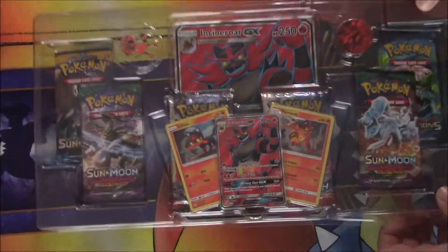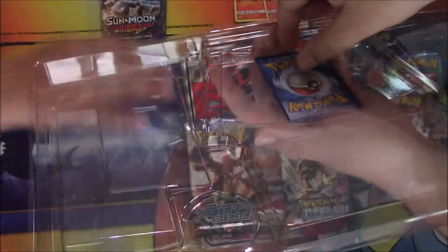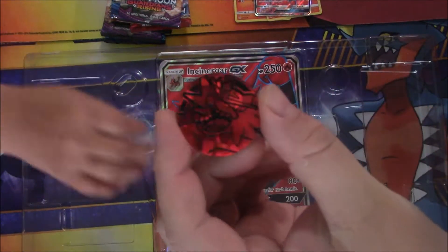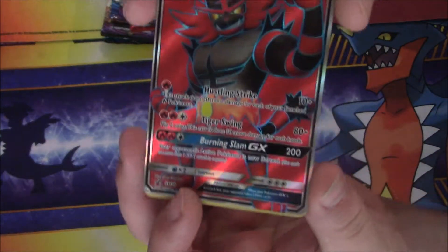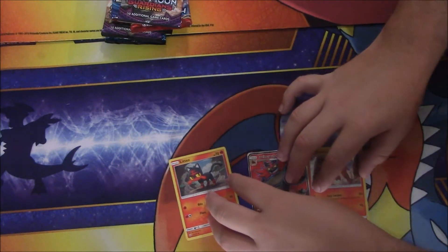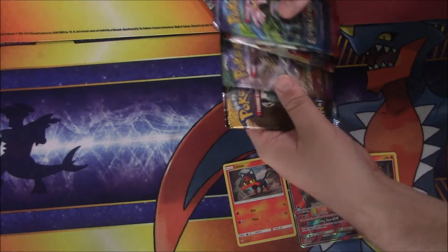Oh yes, look at that! Look at that pin — these cards are so sweet. I think they finally figured out how to take the cards out without messing them up. Let's get this coin — throw that to the background. Look at that, this card is so sweet — full art textured. I think the jumbo size card is also textured. We got a pin, and look at that — one, two, three, four, five, six packs!